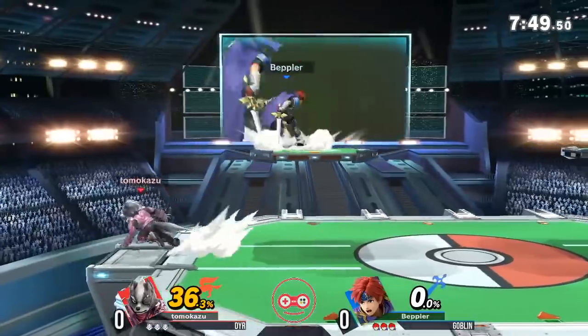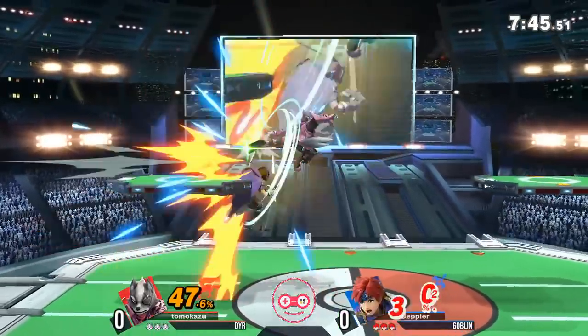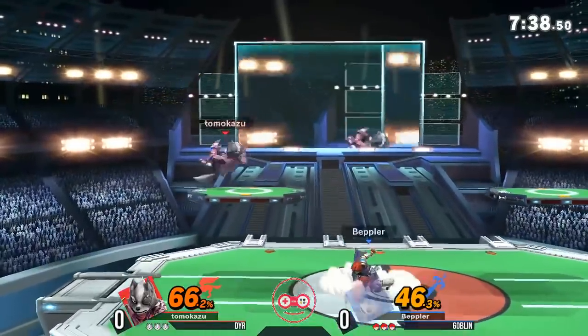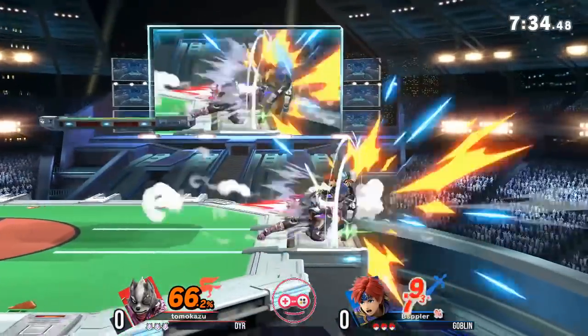It looks like we're getting right into it, of course. Goblin Man's Roy had an incredible run at Frostbite, but Dyer playing Wolf — previously Inkling — trying to put some new strategy on the ground there. But it seems that right now, Goblin Man is doing his best to absolutely get into him without any single problem.